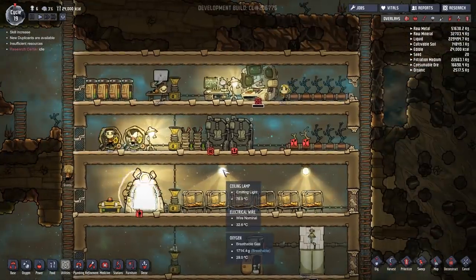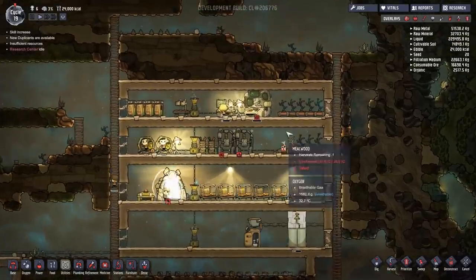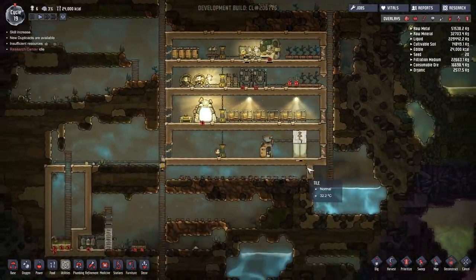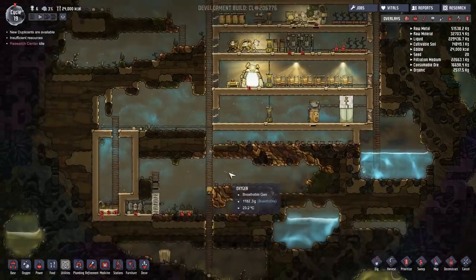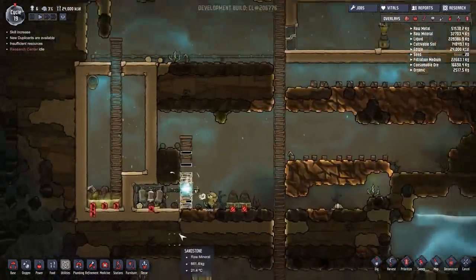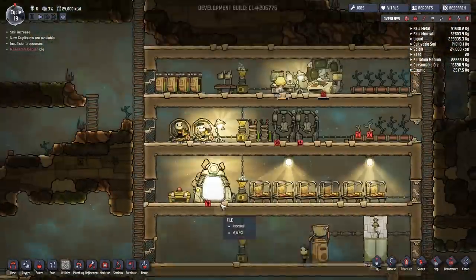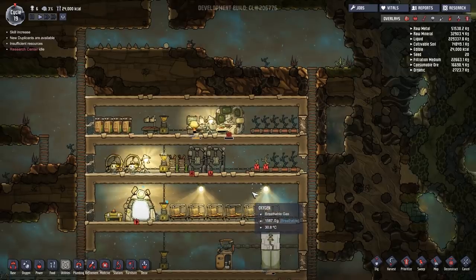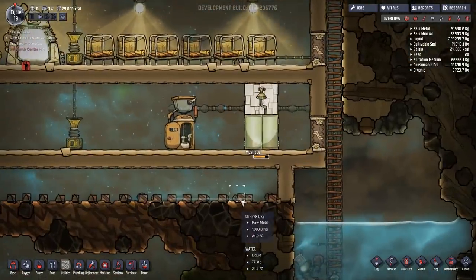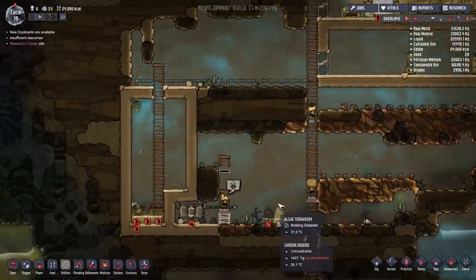I just want to make sure this water purification works and then after that we might even go and start a new one. I do want to wait until the game is a little bit further on before we start messing around with stuff. There are a couple of things the game has an issue with - it's a bit glitchy. I've already had two crashes in this series, although I've just essentially edited them out. There was water causing the game to stutter and lag.